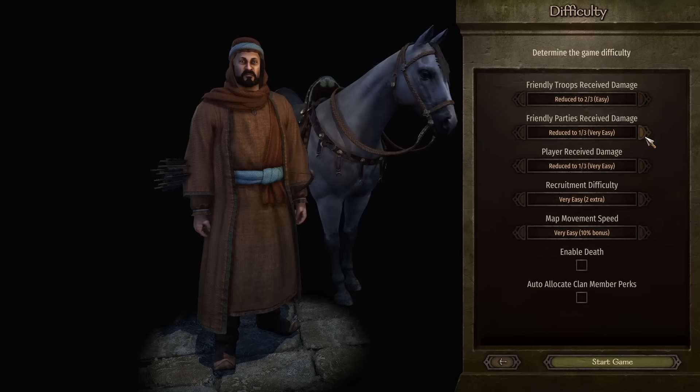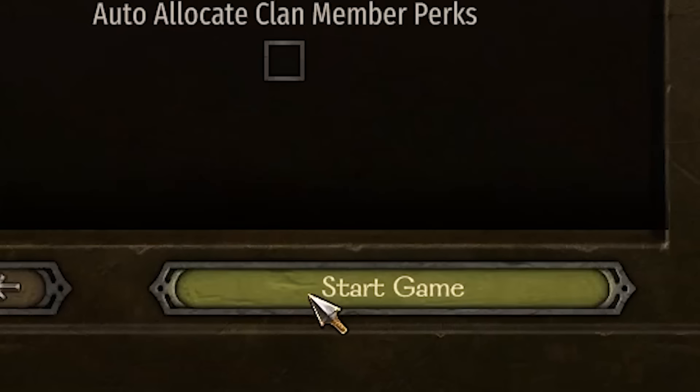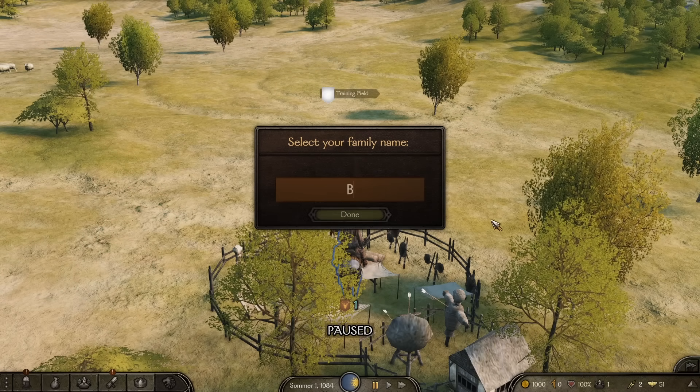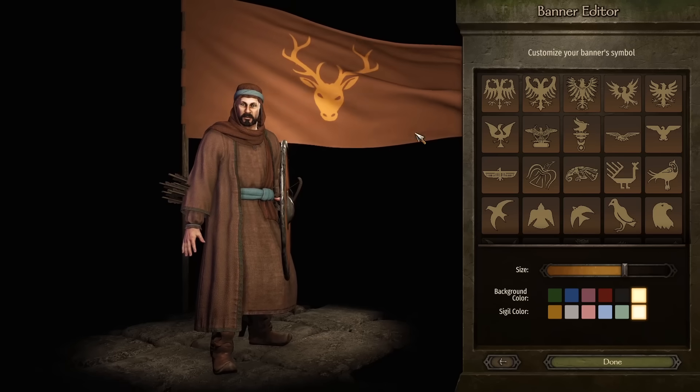Anyway, let's throw ourselves into the game — whack everything to normal difficulty. And trust me, do not enable death, good God, that's painful stuff indeed. Now that we've finished the little tutorial section, which I've skipped over, we actually need to create a family name for ourselves. And of course, we're going to go for 'the Brit' as our family name. So we are, of course, Spiff of House Brit.